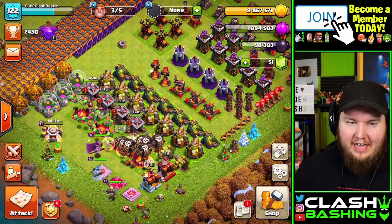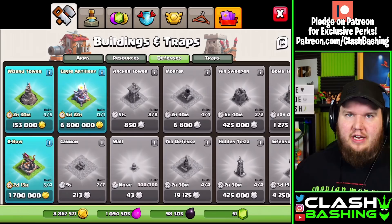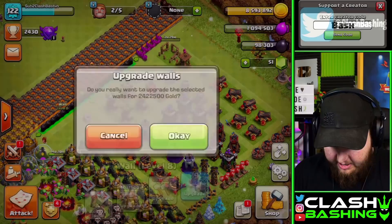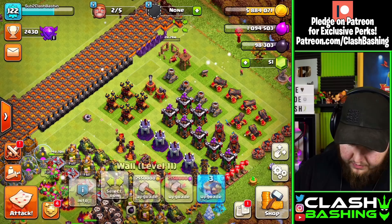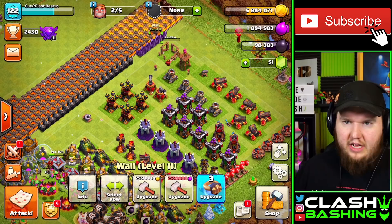We've got a ton of loot sitting there, so we need to spend that gold before going out with a farm army. We're going to build that brand new wizard tower, get it upgrading. We can also upgrade some walls to take some of the gold load off. Let's get through here — at Town Hall 11 there's a lot to work on, but just use what you were using at Town Hall 10 to farm for now.